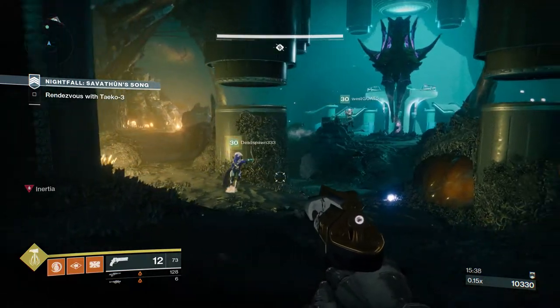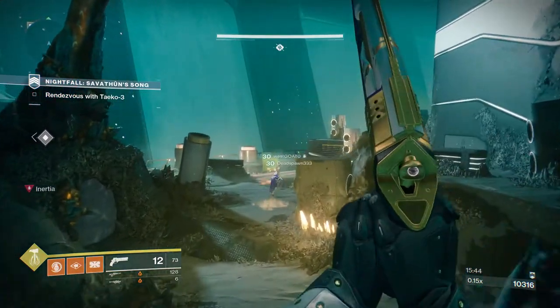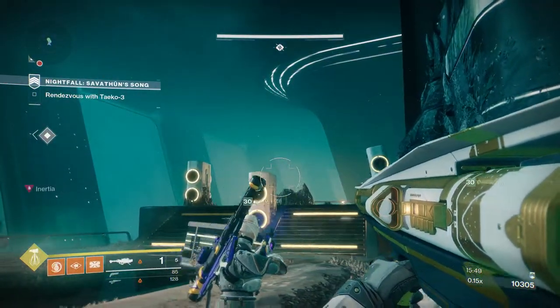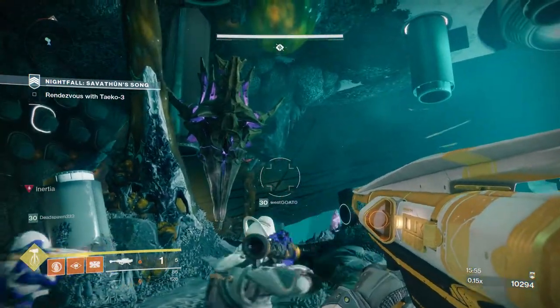Then you need a Hunter with Golden Gun, and everybody on the team has to have rockets. The rockets I suggest using are Sins of the Past and Curtain Call — those are probably the best rockets. But if you don't have either of those, just use any rocket launcher that you have.